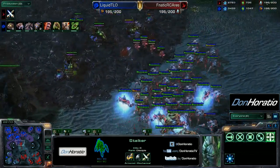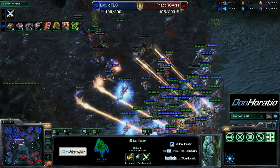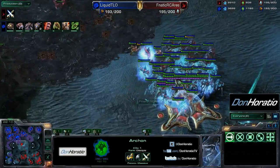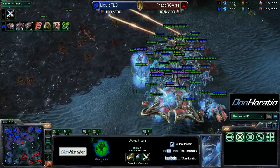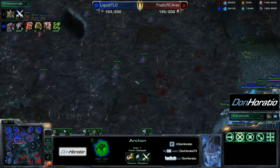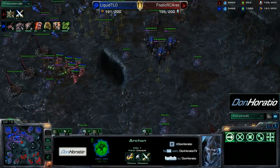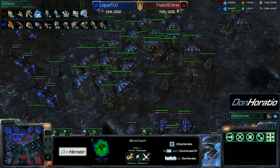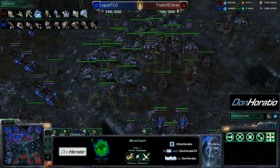Ares has decided to go and is pushing out once again across the map, changing his whole positioning. Some queens are caught in the process of laying creep tumors — unfortunately destroyed. Here comes the Protoss army moving in again. TLO doesn't have so many broodlords right now — up to 15, making even a couple more for 17 broodlords. He needs to watch out for that vortex — it will be very important.